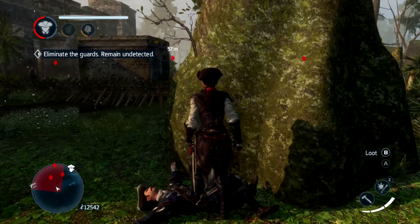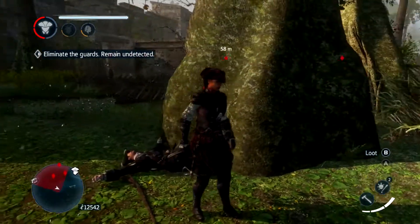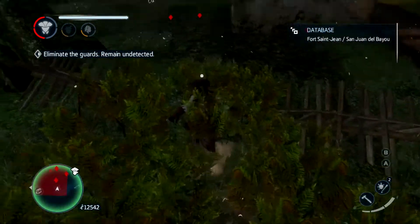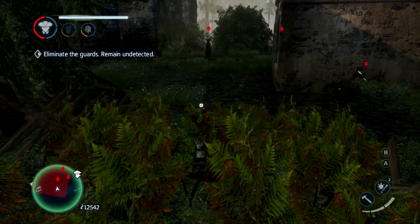As you can see, if I look left, you can see some bushes that you can hide in just over here. So you can get into these, like so. And that also allows you to walk through these little barricade things, which is quite handy.